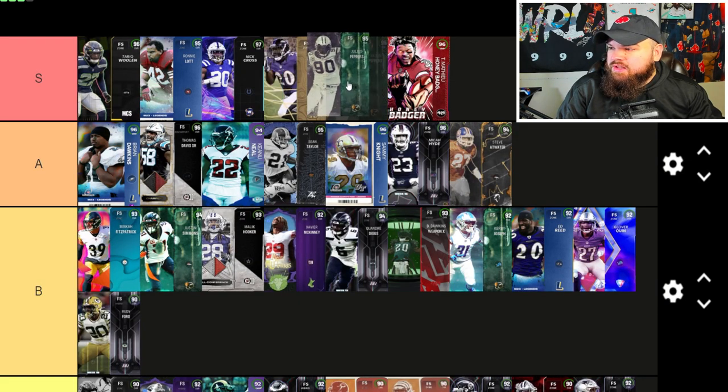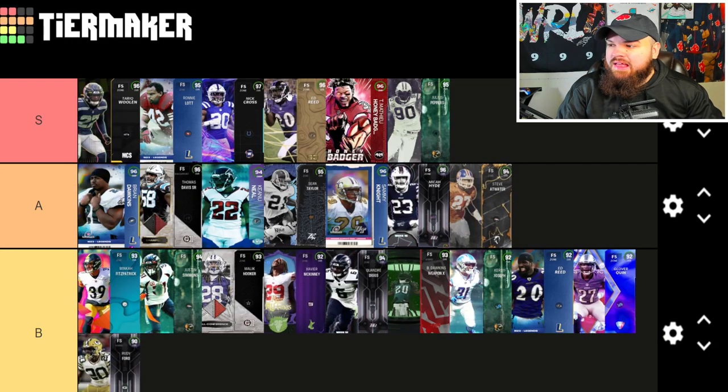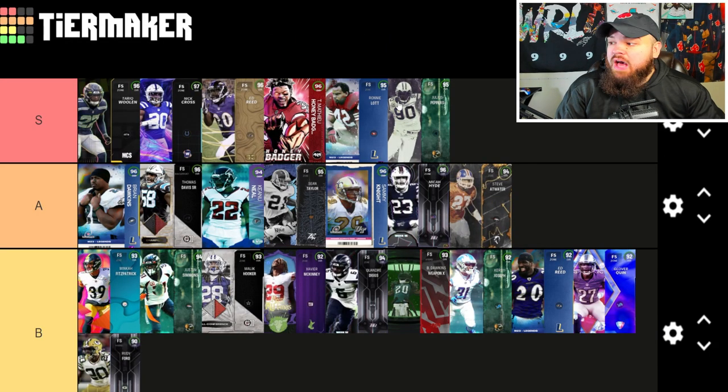Julius Peppers is still here for his user value, and I really like Ed Reed. Ed Reed and Tyron Matthew are similar — they're short but they just jump out the gym. Julius Peppers, if he's your top safety right now, I don't really think that's the move, but everyone in S still has their role, so I'm keeping everyone in the same tier.